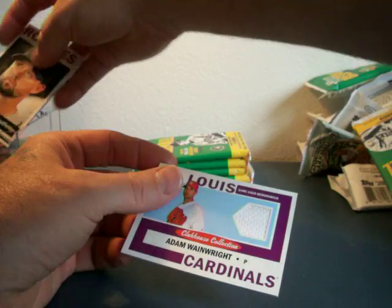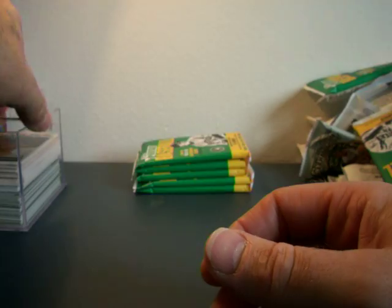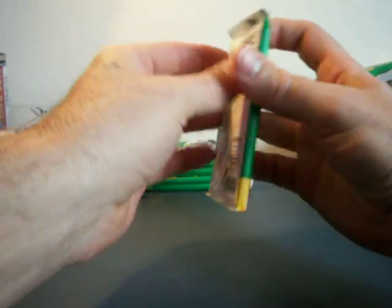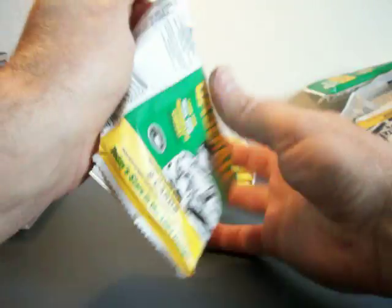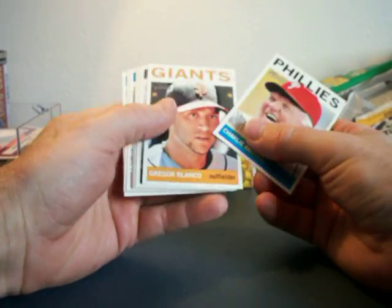A jersey card! Adam Wainwright — Clubhouse Jerseys. Holy big fat balls, I am doing really pretty good today guys. Actually doing good with these two boxes.